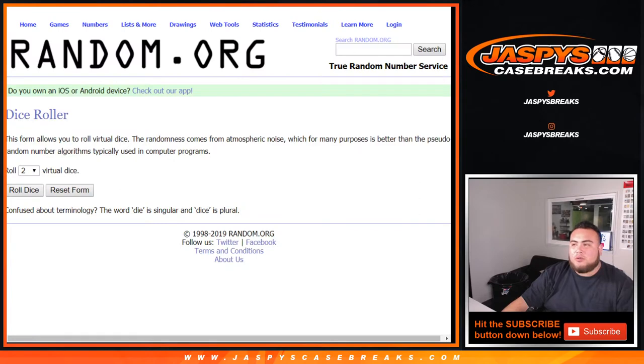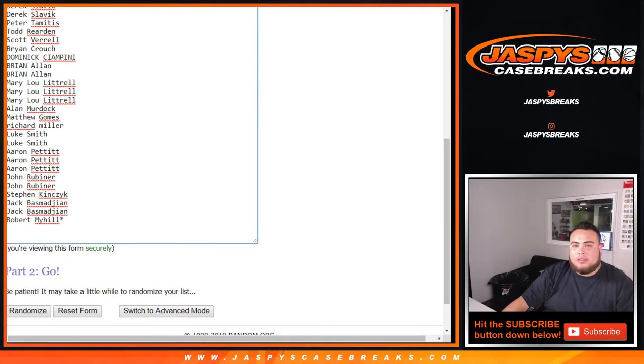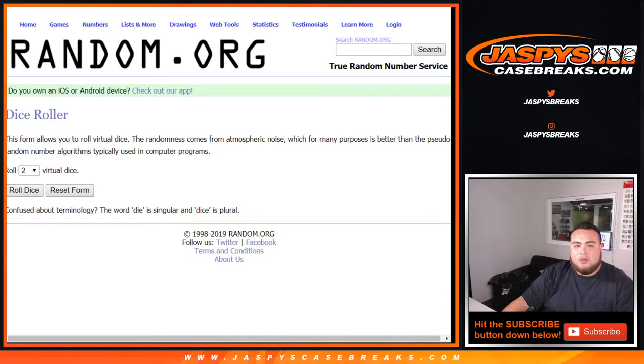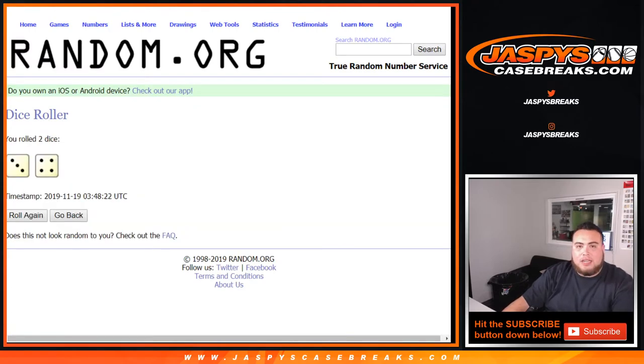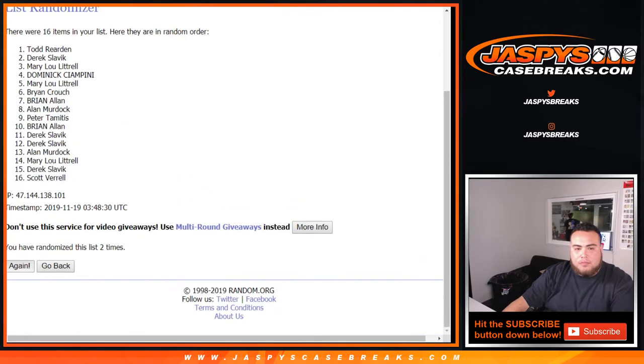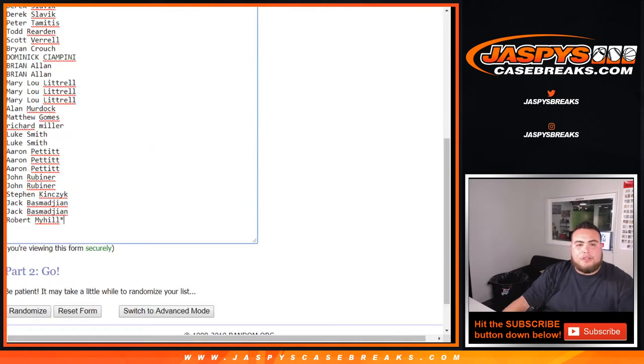We'll use the same dice roller for the early bird randomizer and for the teams and the names. Robert got lost by Mojo there. This is the first 16, let's roll it. And it's a 3 and a 4 — seven times. So number 1 gets that free spot on the break: 1, 2, 3, 4, 5, 6, and 7 the final time. Brian Allen, there you go — you are the early bird winner. You're going to get a free spot on this break.